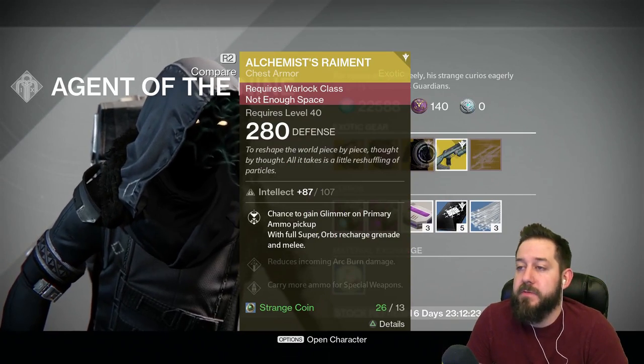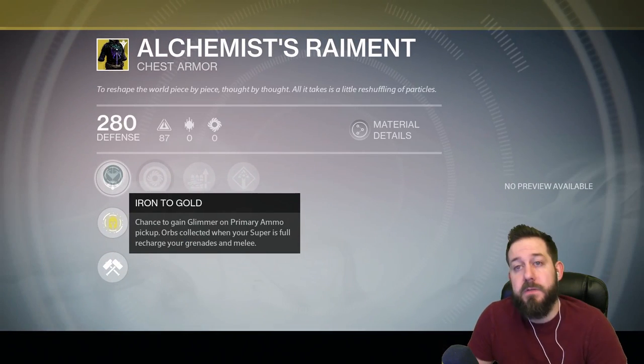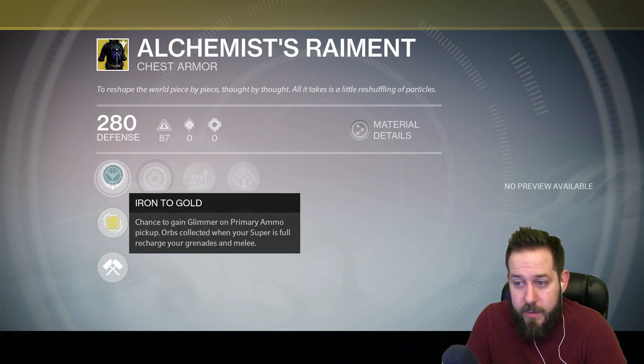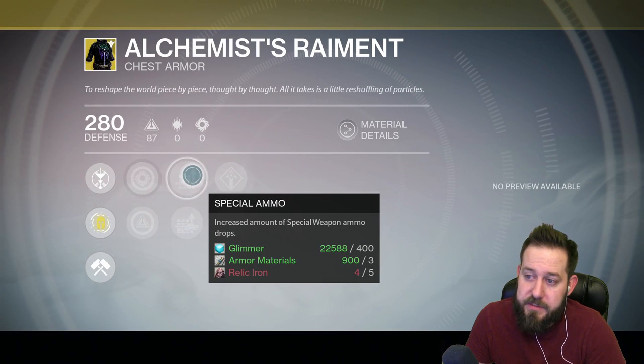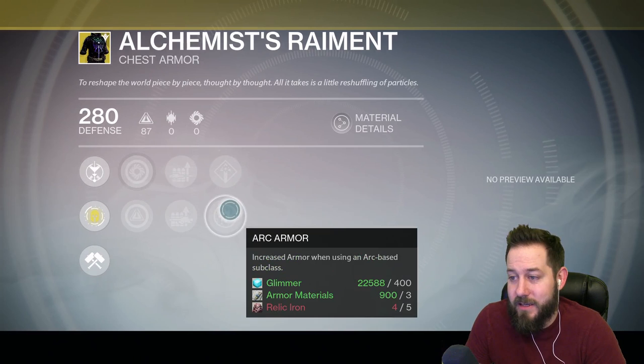And finally, the Alchemist Raiment for the Warlock. I do not have experience with this either, but some people have said they enjoy it. The exotic perk is iron to gold — a chance to gain glimmer on primary ammo pickups, and orbs collected when your super is full recharge your grenades and melee. It comes with increased strength, increased intellect, special ammo, heavy ammo, arc burn defense, and arc armor.